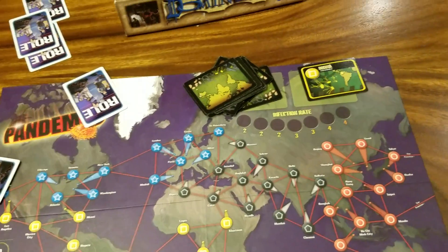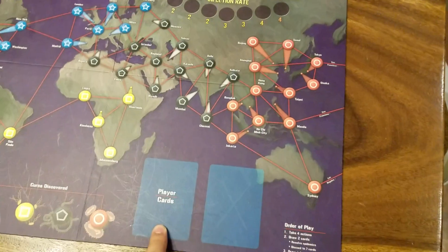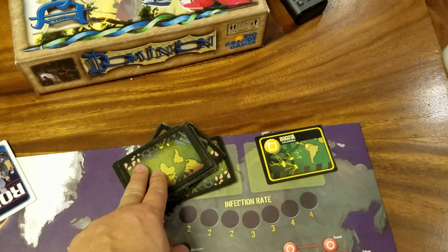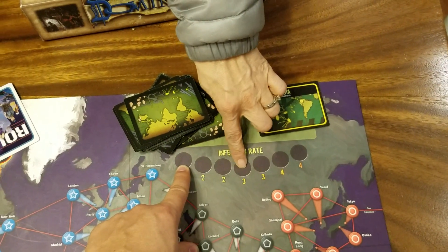The gameplay goes like this: you take four actions, then you draw two player cards, and then you infect two cities.